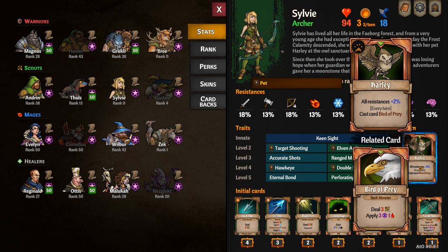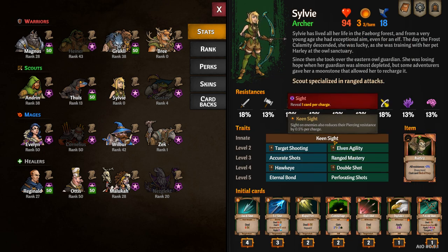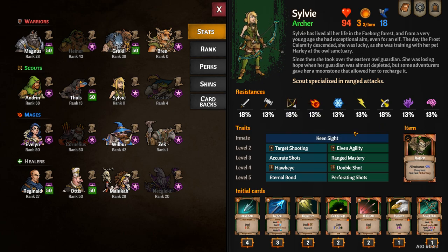Uniquely, Sylvie's starting item is a pet called Harley who fires at the back hero, applying sight and doing a little bit of bleed. Sylvie's passive is called Keen Sight, which means sight on enemies also reduces their piercing resistance by 0.5% per charge.